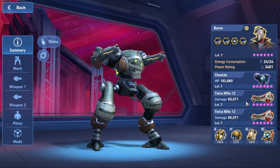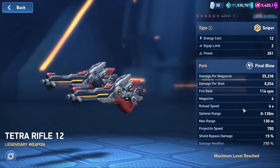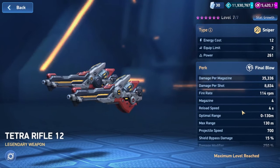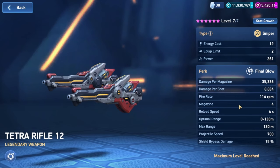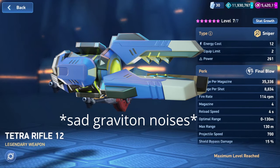Alright, so I'm on the test server here, and we're going to be taking a look at the new weapon, Tetra Rifle. So here are the stats right here. It's basically a legendary longarm, has four shots, except the last shot deals a lot of extra damage if you hit all the previous shots. That type of damage mechanic is kind of interesting, but it doesn't really fit a sniper necessarily. And also, classically, weapons that follow this type of burst damage pattern don't tend to do very well.